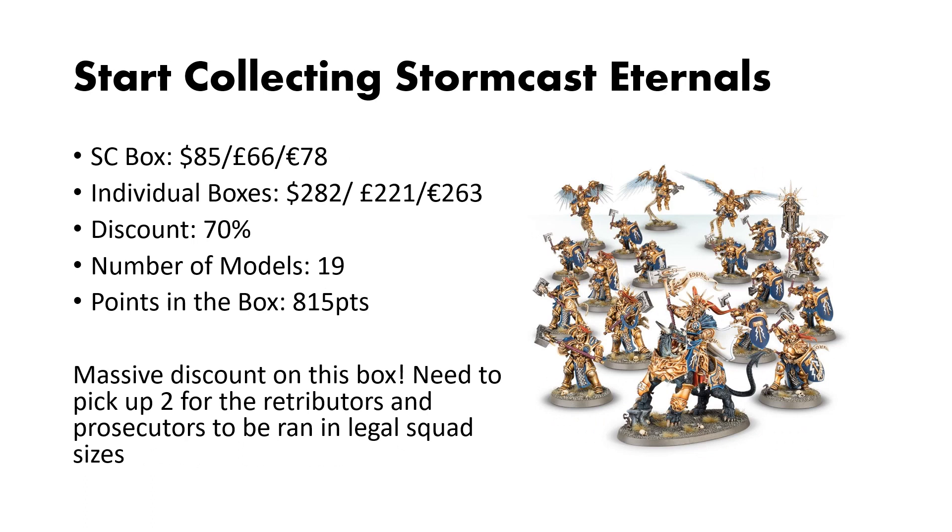Next, we have the Stormcast Eternals, in what I think is probably the best box in the whole collection. The Start Collecting box is only $85, but if you were to try and buy the individual kits or something equivalent, you'd have $282. This gives you a stupendous discount of 70%. You also get 19 models and almost 1,000 points in this box. This is a crazy good deal. The only downside is you're going to need to pick up two so you can run a legal amount of Retributors and Prosecutors, because this box only gives you three of each, whereas their minimum squad size is five. Overall, a crazy, crazy good deal.